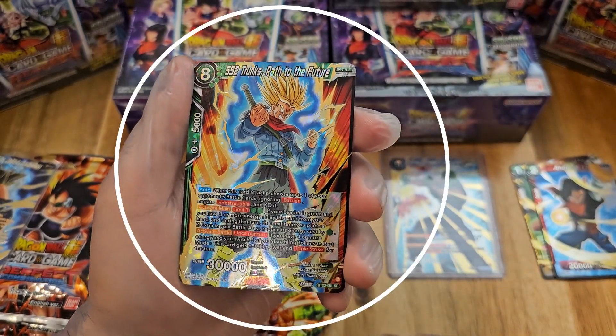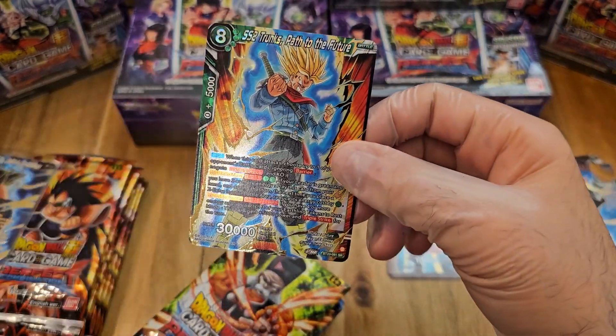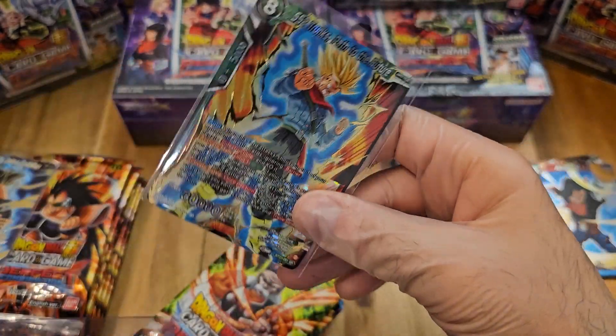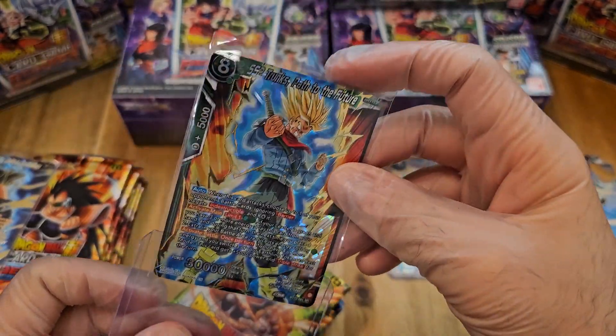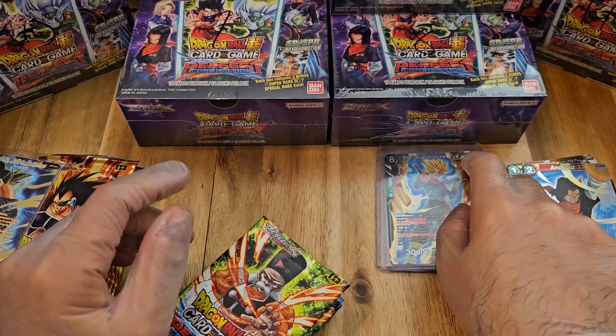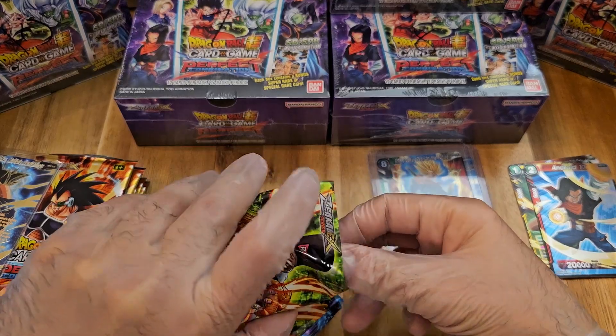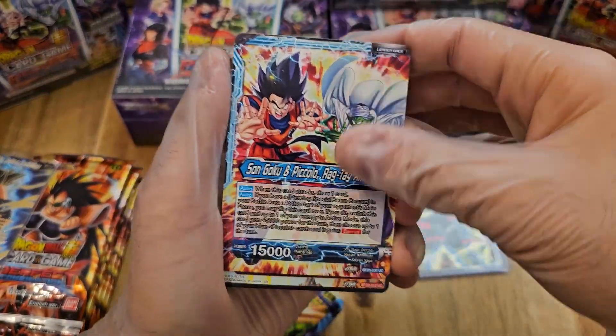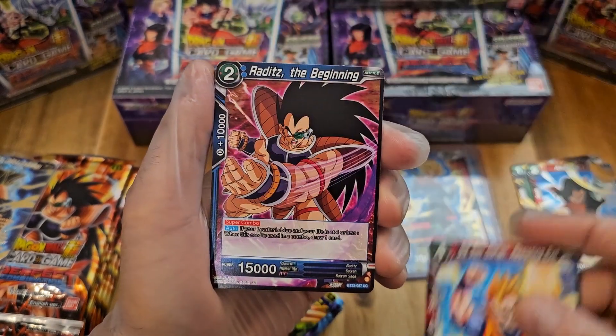We got SS2 Trunks, Path to the Future — super rare! So far I've only seen — actually I have seen a second one. I was going to say only one secret rare, the one I got with Goku Ultra Instinct, but that's not true — I did also see the Trunks secret rare. Looks like a pretty nice card as well.